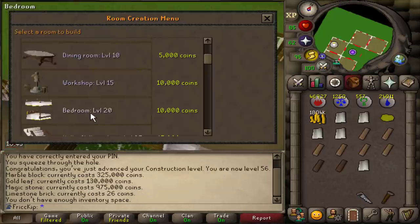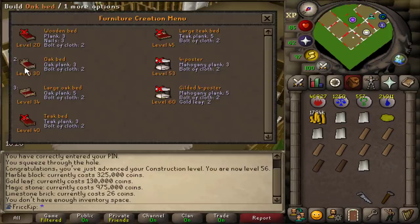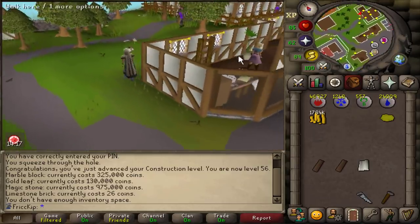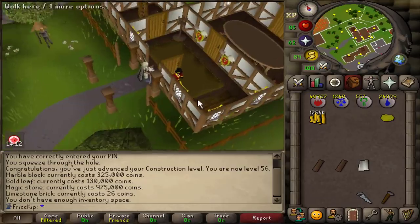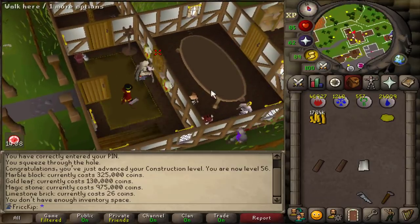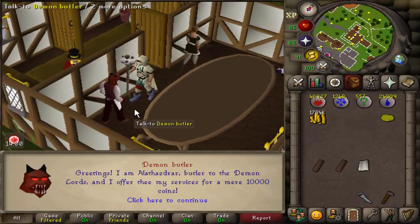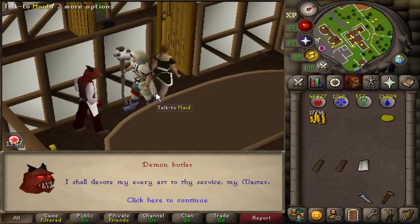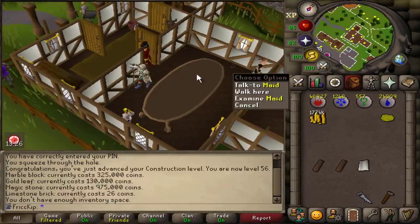We came here because we need to buy a gold leaf — that's going to cost 130k. We also have to build two bedrooms in the POH and two beds so we can hire a servant to make everything easier. When I first got members, I thought construction was the coolest skill. I remember trying to save up as much money as I could — I think I eventually got to level 60. I thought it was so cool throwing house parties and having your friends over.